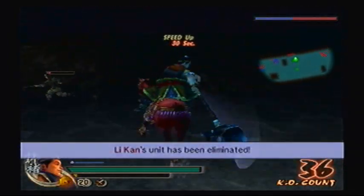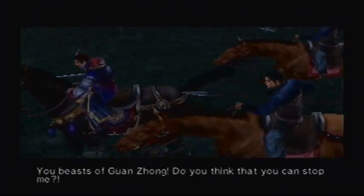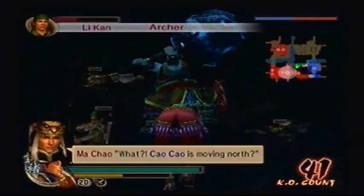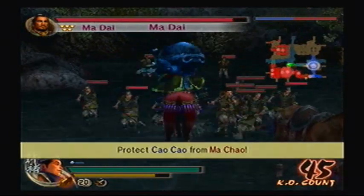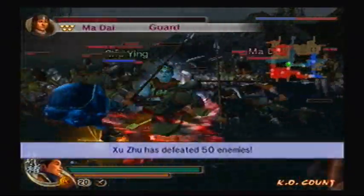Having the Way of Musou on Xu Zhu is a godsend. Cross the river and hit them from behind. It's a good thing to have the Way of Musou on Xu Zhu because that shockwave is definitely a game changer. There's Ma Dai — I'd like to get rid of those archers. Who interrupted my sixth charge? I don't like that.